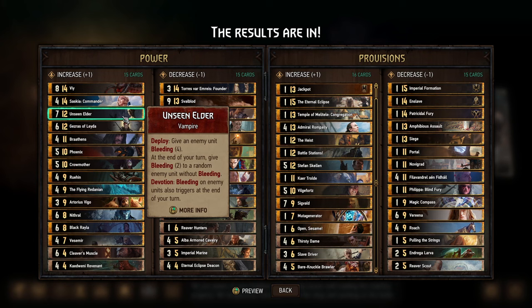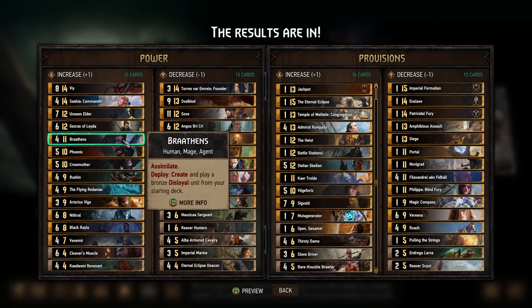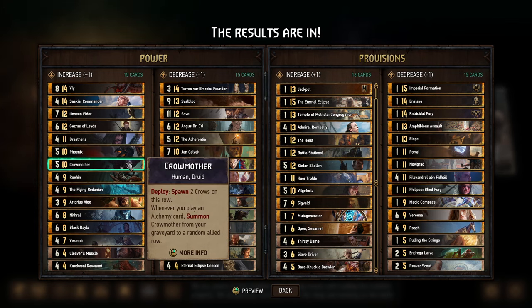Gezros — pretty strong from an engine value standpoint; the base power isn't really the main reason why you play him, but it means he'll be a little bit harder to remove and stay on the board longer in some cases. Brothens — similar story. Phoenix — I don't use it very often, but I guess there's a case to be made now for using it more for carryover. Crow Mother is another card you can potentially replay multiple times from your graveyard, though I haven't seen anyone do that in a very long time, so this card has been power-crept to a certain extent.